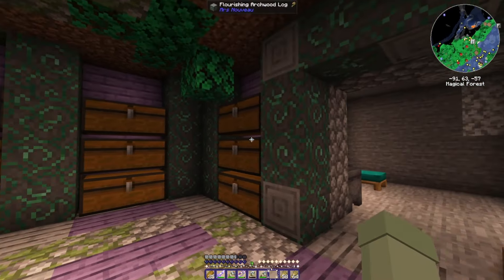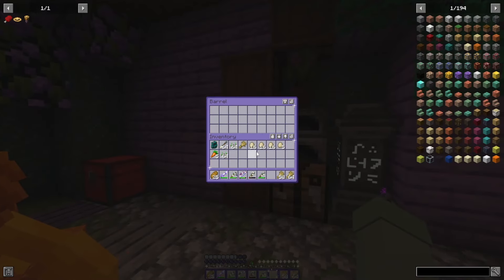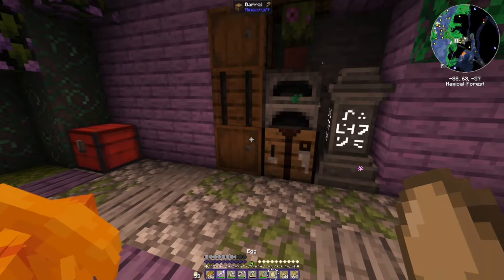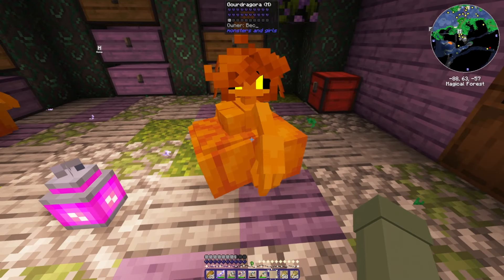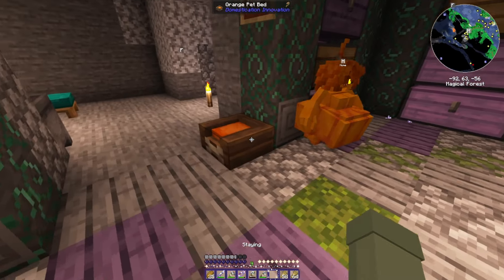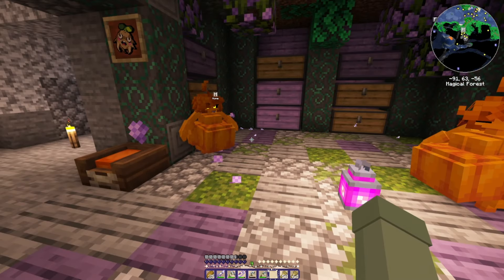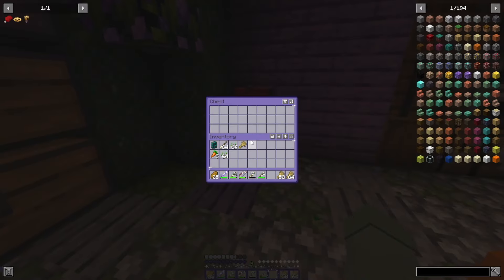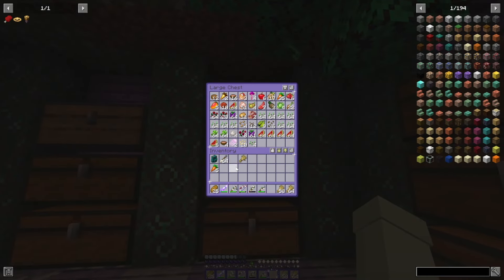I am going to replace these chests at some point with nice little colored ones to kind of fit the theme. Not that we need eggs, but we've got a chicken farm now. I did make a bed as well and they have rested on it, so they should respawn if I lose them in battle, which I feel like is going to happen no matter what.